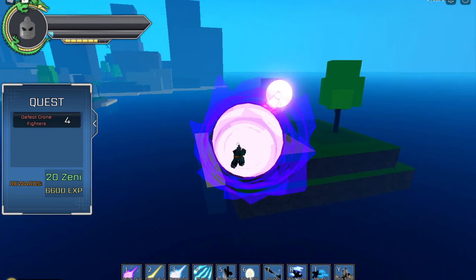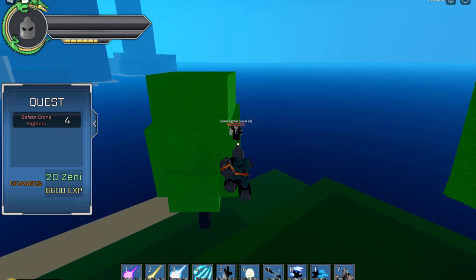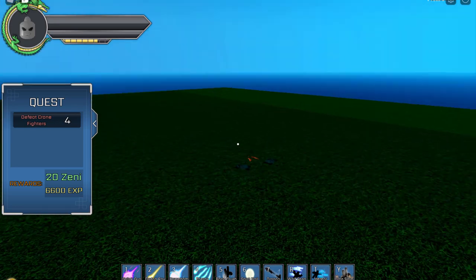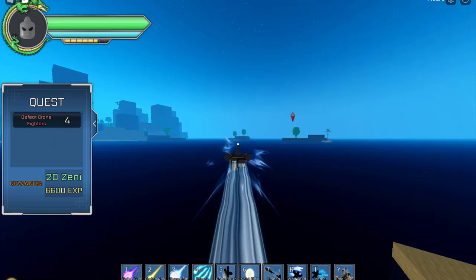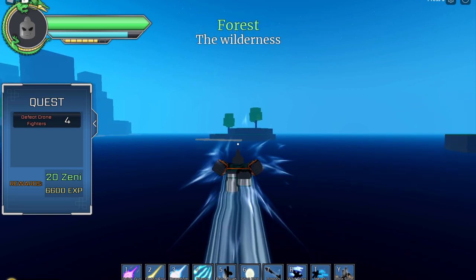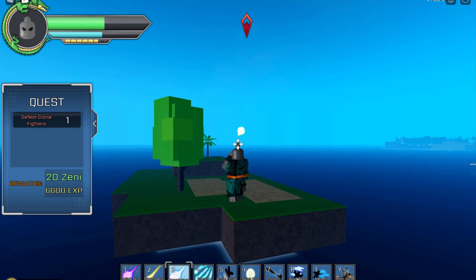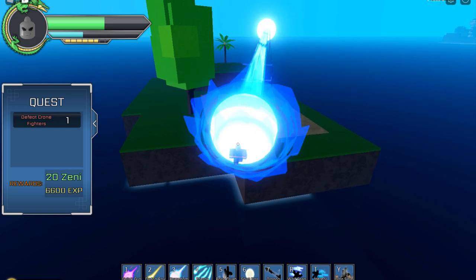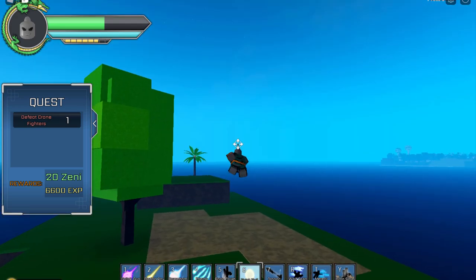Let me go in and see how much damage I did — he's already almost dead. That strategy works well. If you don't want to take damage, get Kamehameha — I think you unlock it around level 8 or 12 — then get Galick Gun and just start shooting from a distance. The good thing about almost all the moves is they have pushback, so enemies don't close the gap easily.